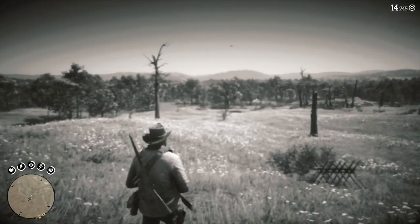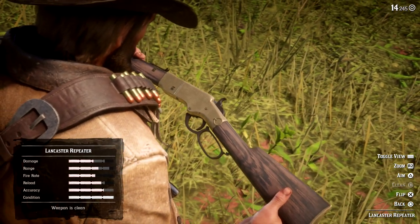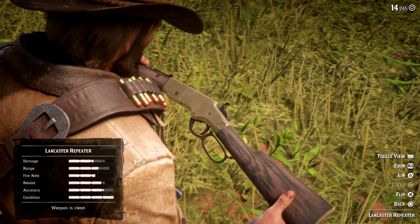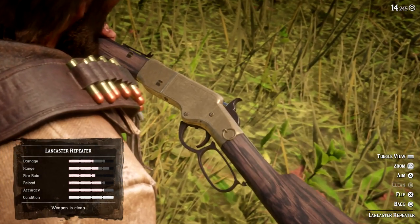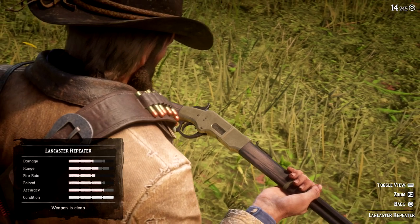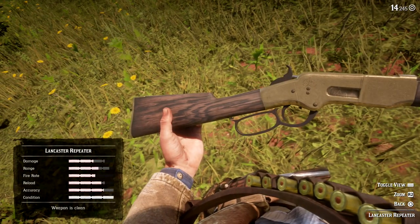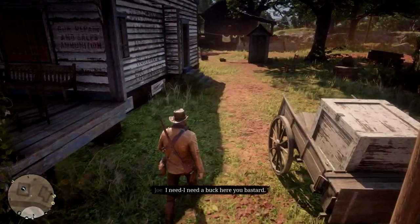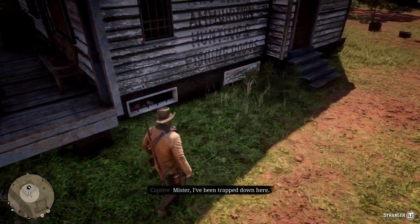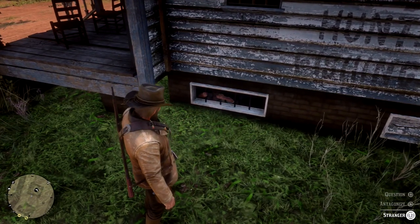Coming up at number 2, we have a similar situation — this is the Lancaster Repeater. It's the highest damage-dealing repeater in the game, and arguably the best until chapter 6, which is right at the end of the game. While you could waste money and buy this one by unlocking it at the gunsmith, the best way to get it is yet another secret location behind a store, this time in the town of Rhodes.